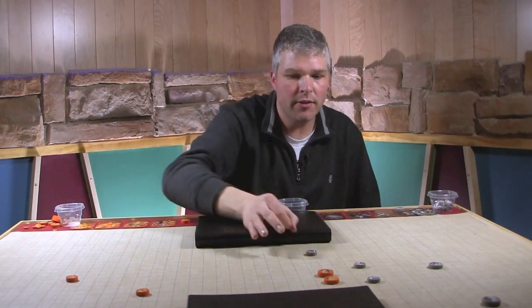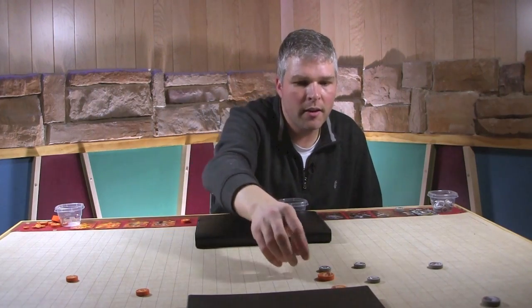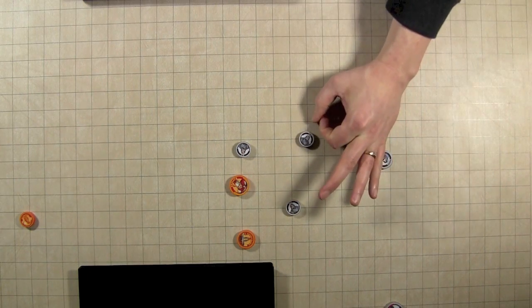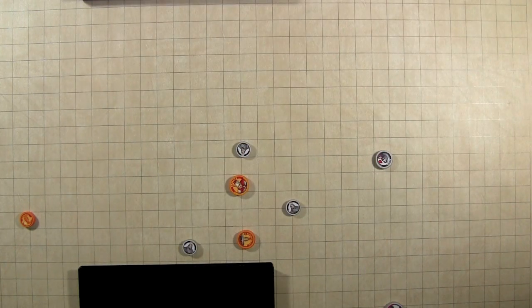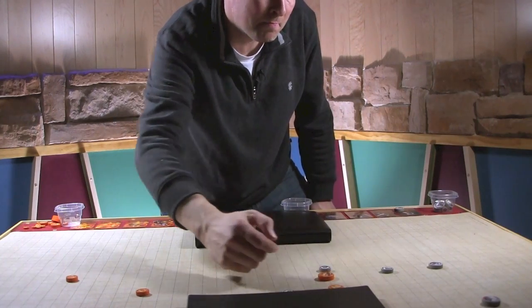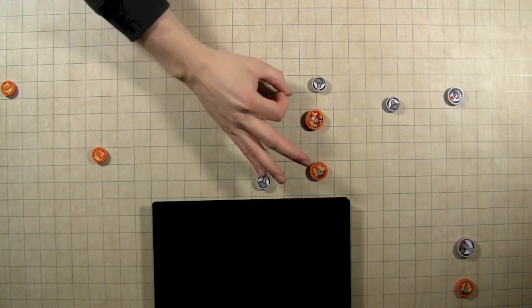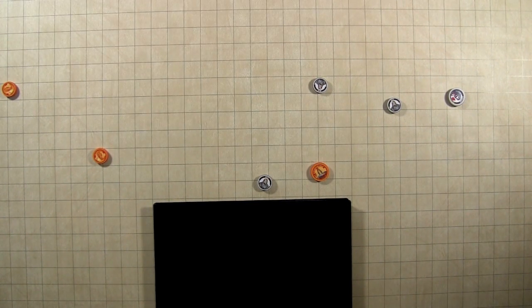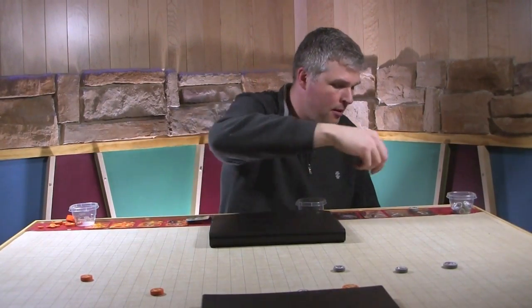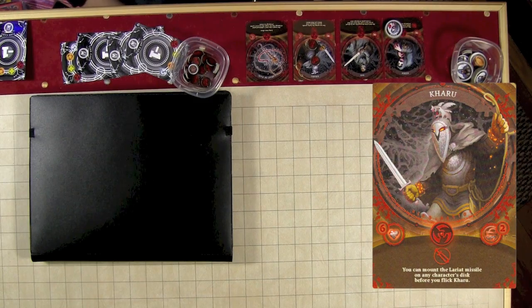Black has two actions. Take a Div, hit Sholoth — does damage, so he's got three health remaining. Take another disc to try to hit two character discs at once — missed, and I go out of bounds, so I lose an action. Back to red: take Sholoth and try to hit Karu — if I hit him I'll put a flame missile on him. Oops, I knocked some guys out of bounds, so red gets a time card for one less action. Karu still gets a damage for that.